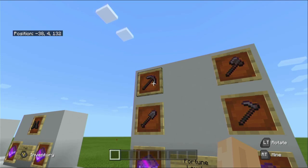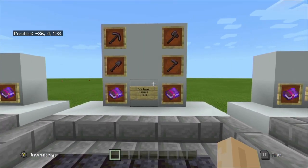Nether quartz ore goes from one drop up to 24 nether quartz. Lapis lazuli is the biggest increase — it goes from four drops up to a maximum of 36. And redstone ore goes from four up to a maximum of 20 per drop.